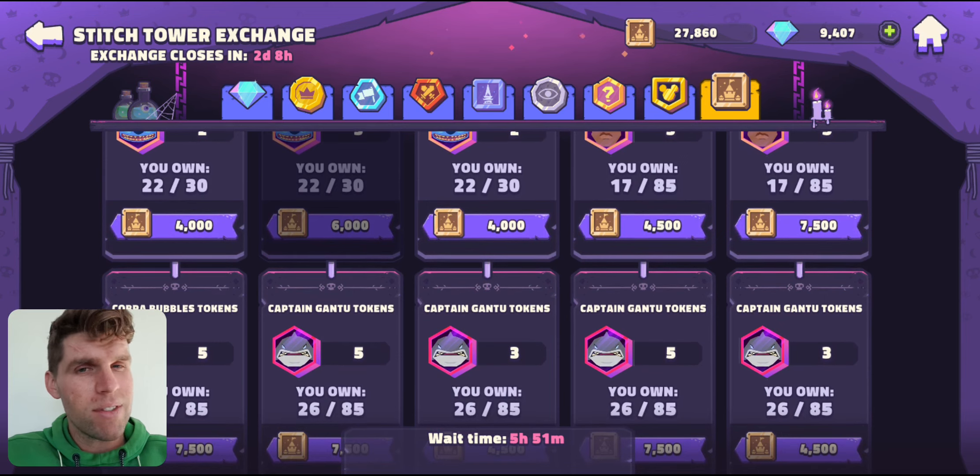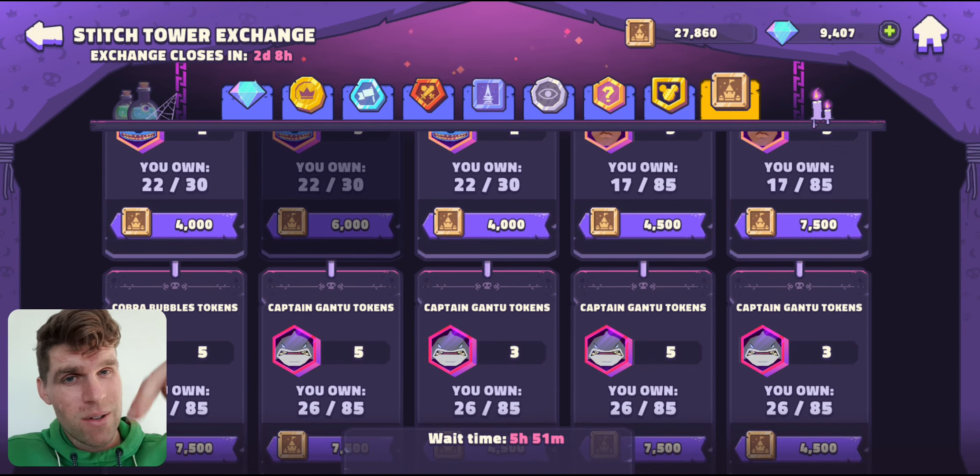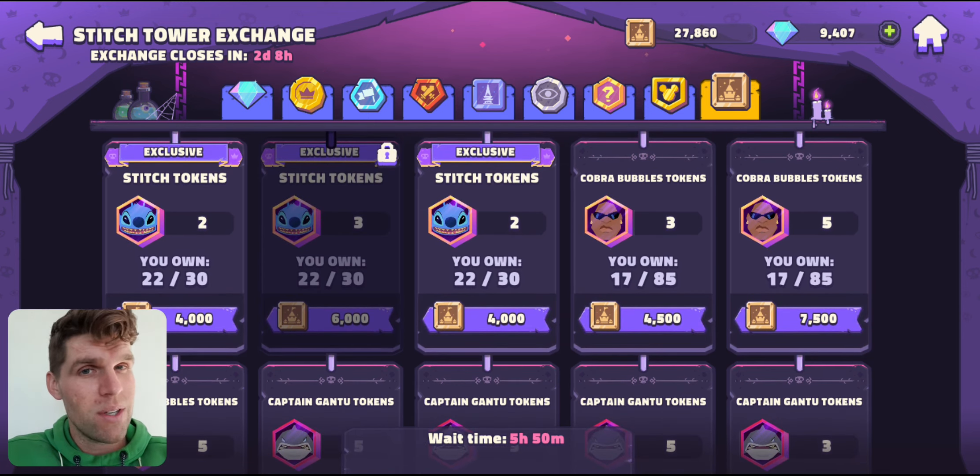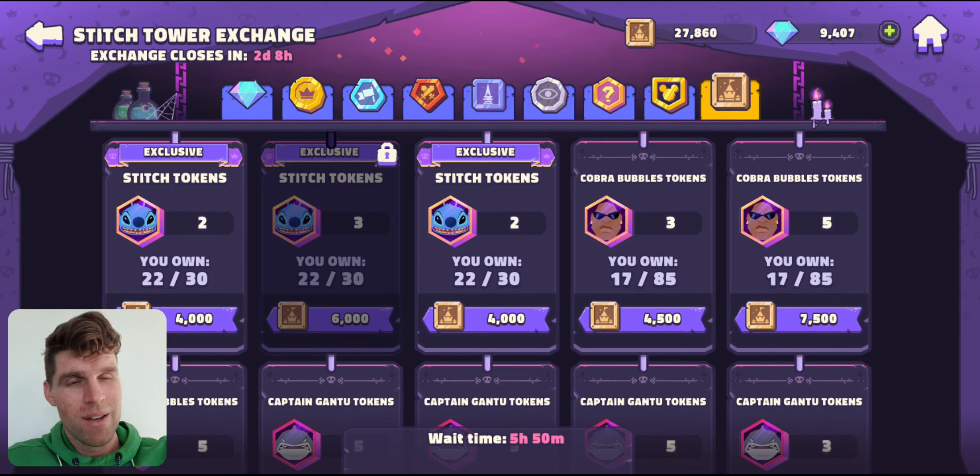Hopefully you guys are all progressing well — I would love to hear your progress in the towers, so let me know down in the comments below where your Gantu's at, where your Bubbles is at, and how you're chugging along with Stitch. I know some people in our club — Cozy Gamer and a few others — have got six star Stitches. There are people out there using him and they're loving him, and I 100% could see that from his kit and from even using him at lower levels and doing the showcase on him — he is by far going to be worth it as a character. So with that, I'm gonna leave it there — let me know how you're going.